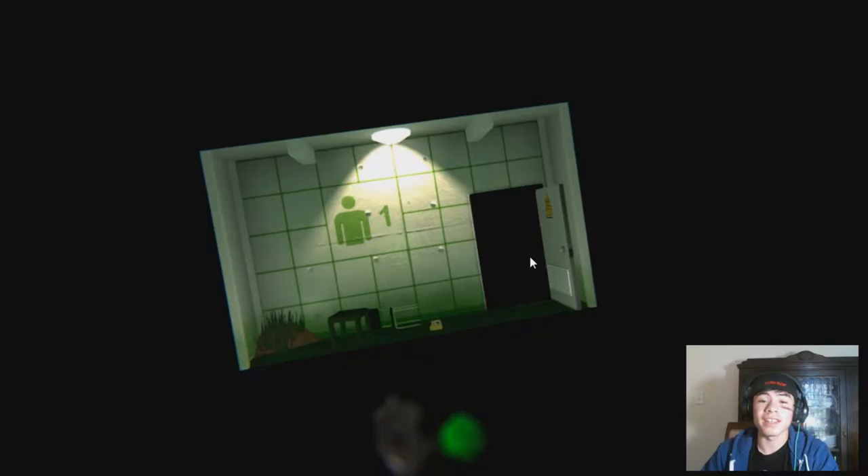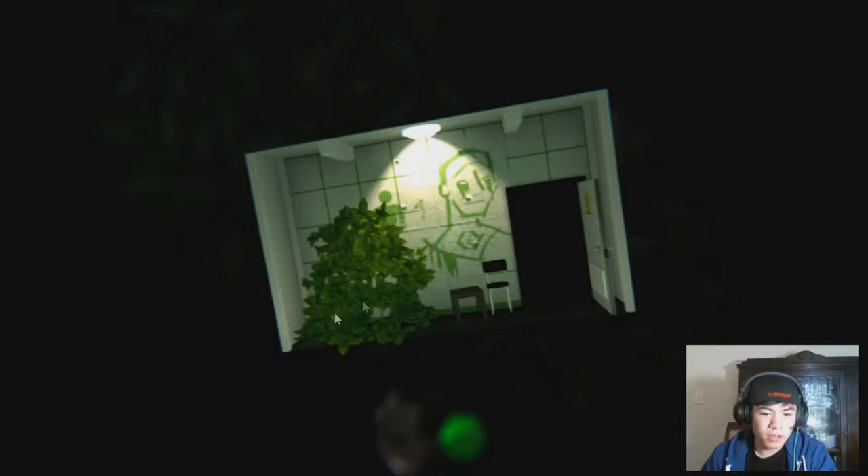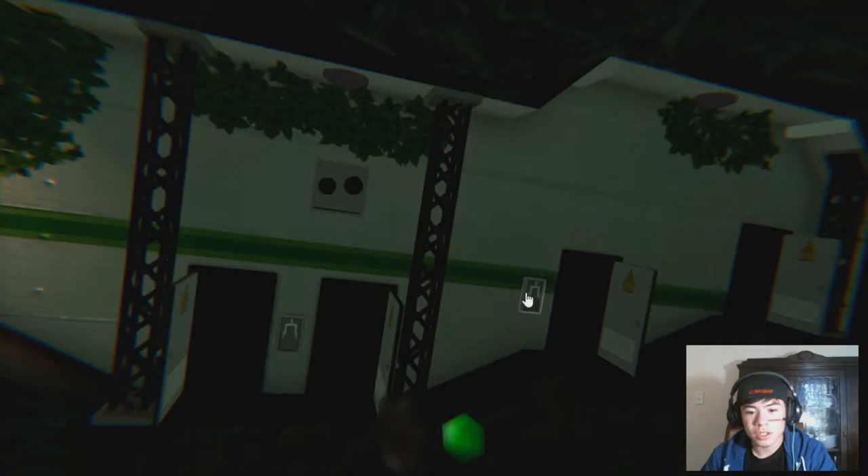Alright, hello everyone and welcome back to Small Radio's Big Televisions. This is episode 6. We're leaving right where we left off in this creepy, insane asylum — Vine, Venusaur, Vine Whip — Pokemon Academy place. Nature Conservatory is what I think I called it in the last episode.